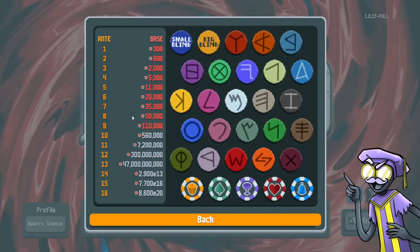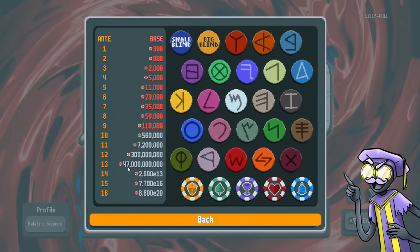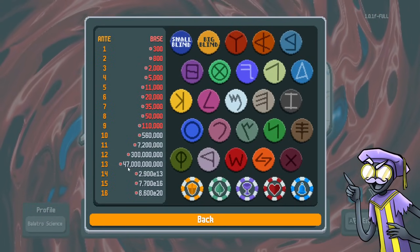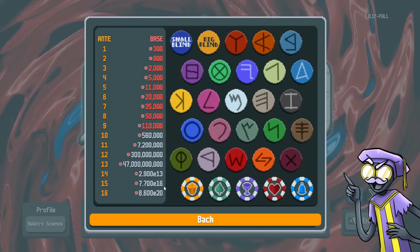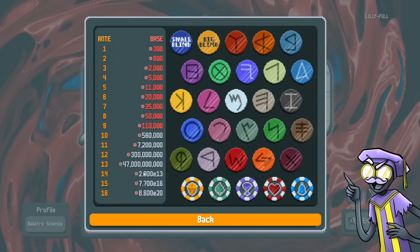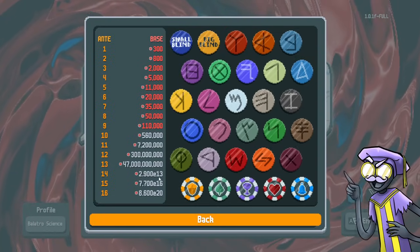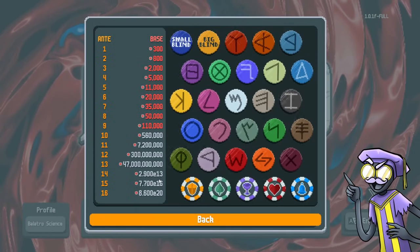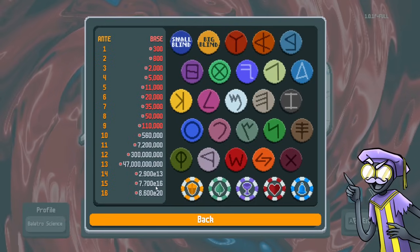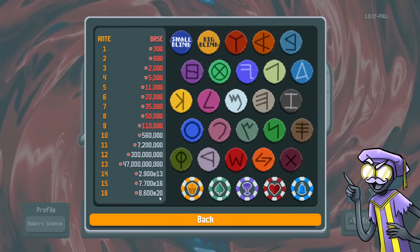Maybe the place to start is how do we even read these scores. In Ante 13 you need to score 47 billion points for the small blind, and the boss is going to be twice as much. In Ante 14, when it says E13, that means 10 to the 13th power — so that's 29 trillion points. The difference between E13 and E16 is three additional digits, so that's a thousand times bigger. The difference between E16 and E20 is four extra digits, so that's 10,000 times bigger.